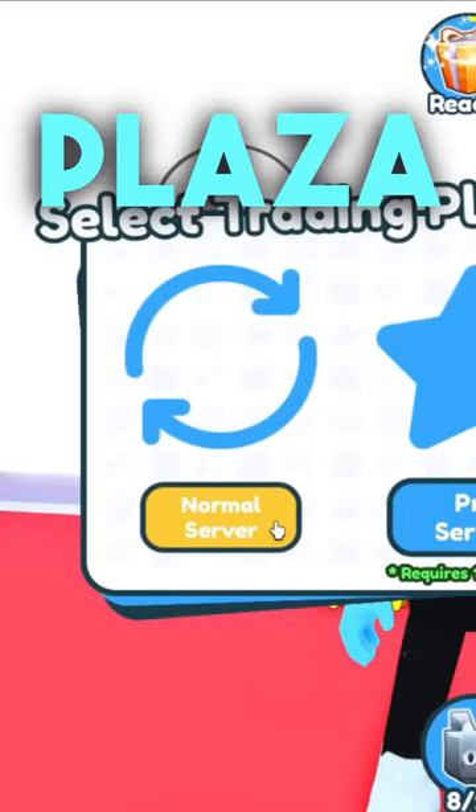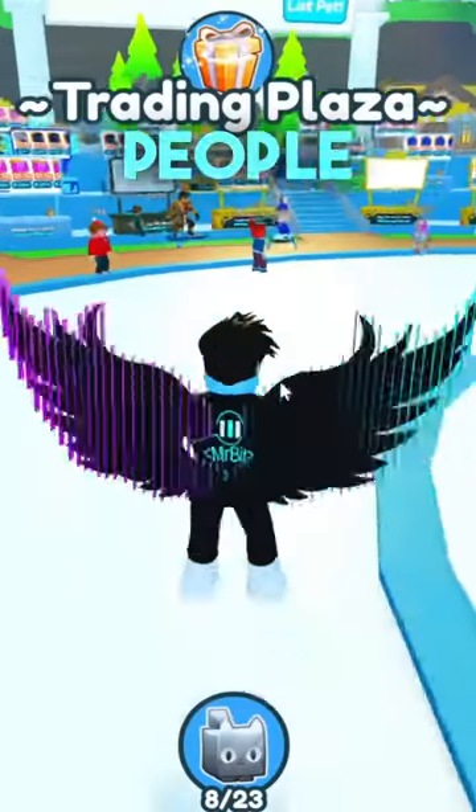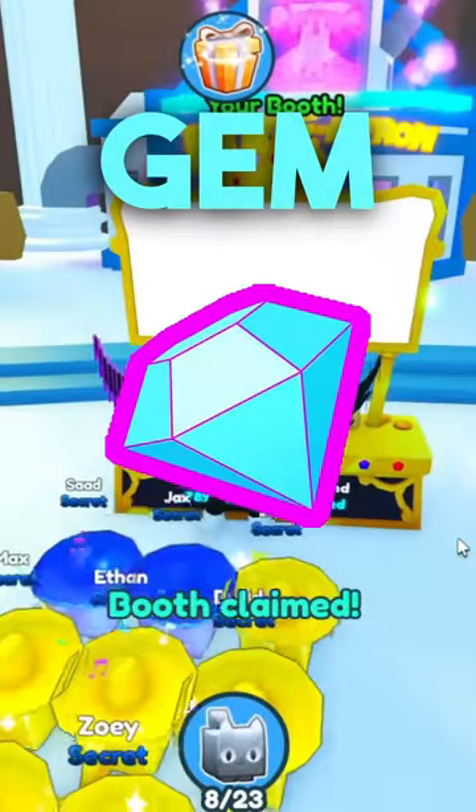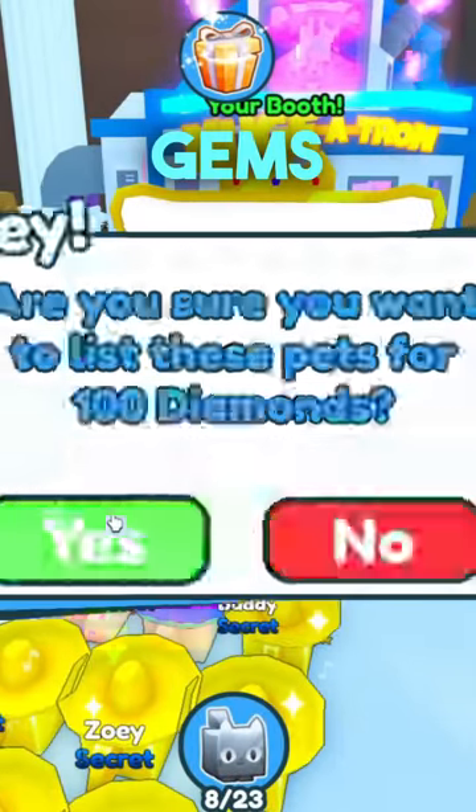We're going to be doing this in the normal trading plaza because honestly, that's where people need pets the most. While we're waiting for someone to send a trade, we're going to go and list one for 100 gems. There we go.